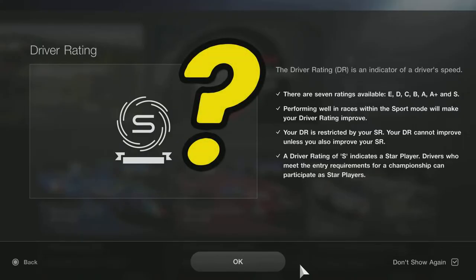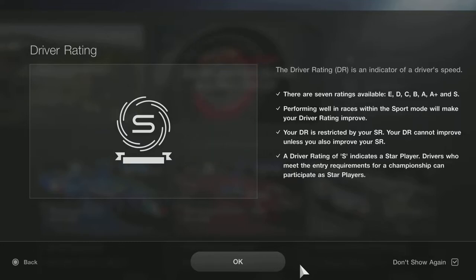Firstly, let's take a quick look at what DR or driver rating is. Now, as GT say here, a driver rating is an indicator of the driver's speed. Well, that's not strictly true. You can be the fastest guy on the track with a great qualifying time, but if you're not finishing races, you're not going to get or improve your driver rating. Where they say your performance within a race will affect your driver rating is probably a more accurate description — it's an indication of your overall performance within a race.